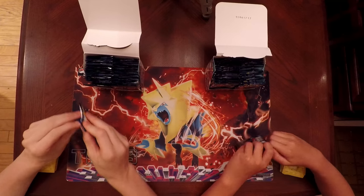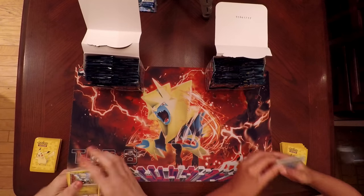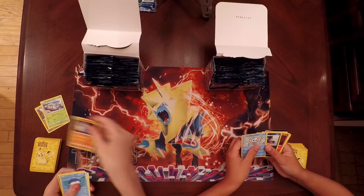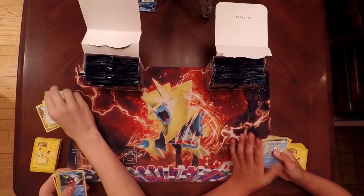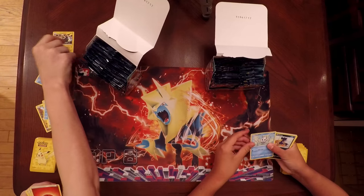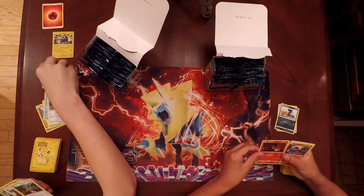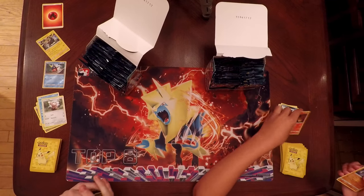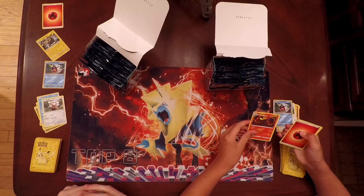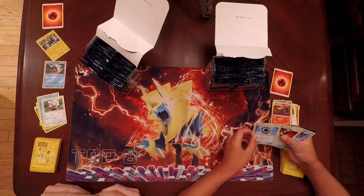Pack number one, left side. Giant Mo'o, Wimpod, Machop, Wailmer, Stufful, Reverse Holo Carvana, and a Holo Alolan Golem. Samantha has Vanillette, Murkrow, Salandit, Nosepass, Taillow, Reverse Holo Carvana, and a Salazzle. Her trainers are an Aqua Patch and an Enhanced Hammer. For my trainers I got Mallow and Altar of the Sun.